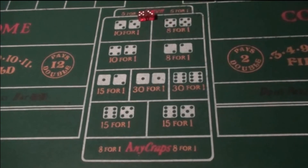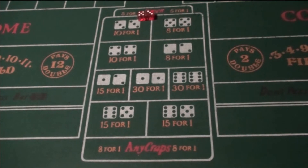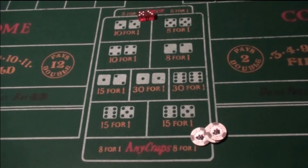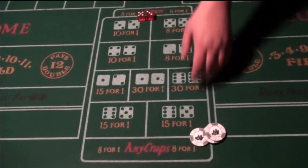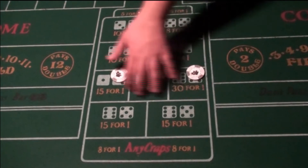Down here it says any craps. Any craps is two, three, twelve — those are craps numbers — and they're gonna pay you seven bucks profit for any craps. A better bet is called three-way craps. You hand them three dollars instead of playing one dollar to win seven. You're playing each crap number straight up — two, three, and twelve. Depending on which comes up, that's how you get paid.